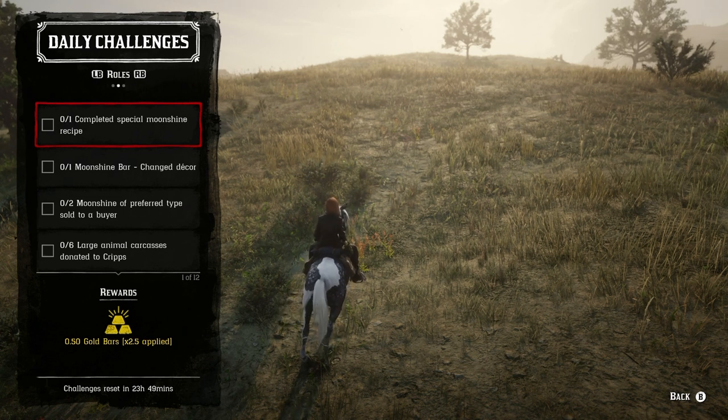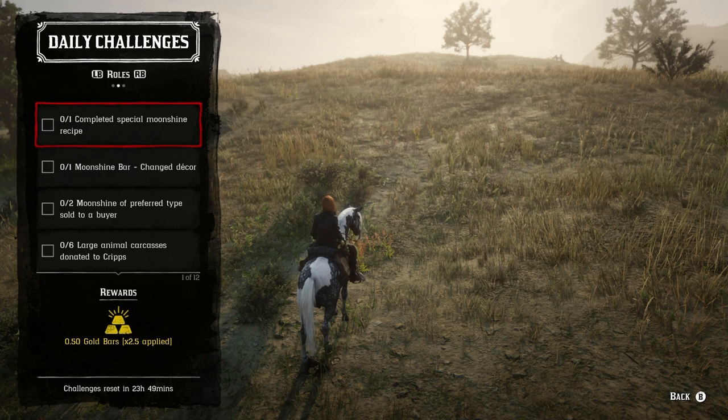Let's move on to the daily roll challenges. One completed special moonshine — you just have to complete it, actually you just have to start it honestly. So if you have a batch that's already finished, you're going to go ahead and sell that and then restart it. You should be able to get that one completed. You don't have to fully complete it — you just have to start it — but you can't have a finished one for the most part. Every once in a while it will glitch out and register it anyway.